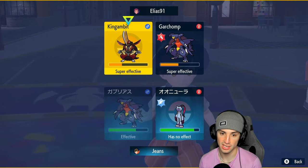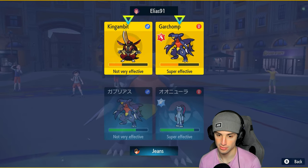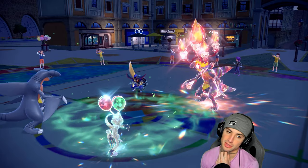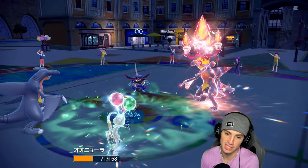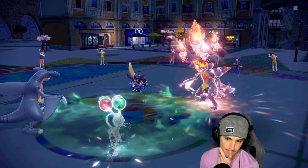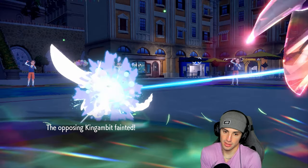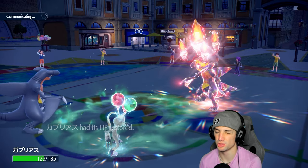Going for another Stomping Tantrum into Acrobatics — playing it safe. Their Garchomp Protects to recover HP. Their Kingambit goes for Sucker Punch into Sneasler, dealing some damage — that's fine. Acrobatics gets blocked. From here, Garchomp KOs Kingambit — get it out of my face! We know they have Rillaboom and one unknown final Pokémon. I think they bring Rillaboom back for the Fake Out presence.